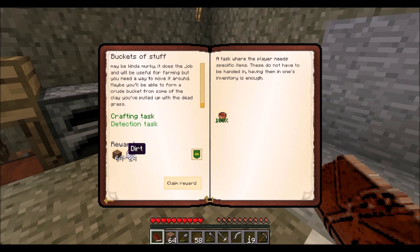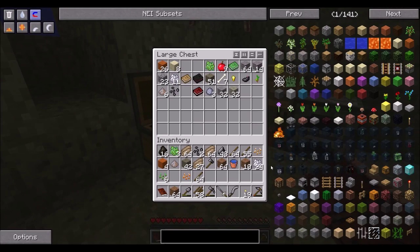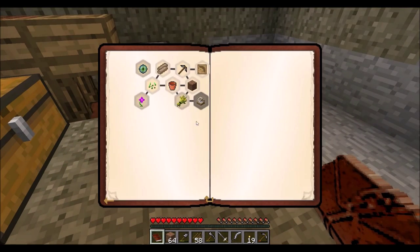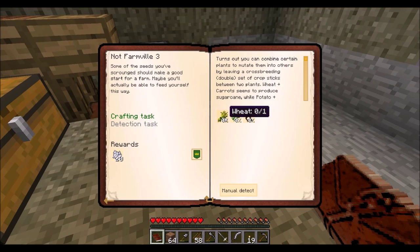We did all that. This gives us more dirt and some more bone meal. We'll put the bone meal in here — we don't really need the bone meal right now either. Our next quest is to gain these three things. In order to gain these three things, let's read it.